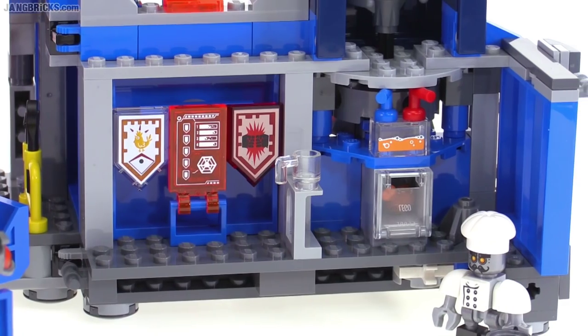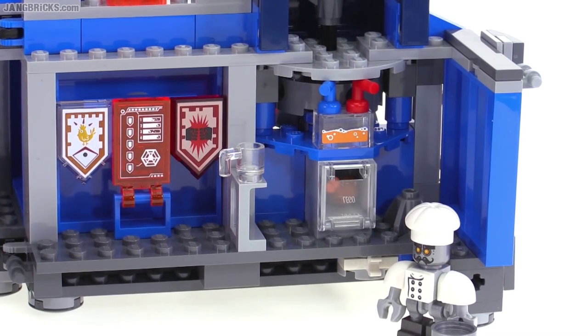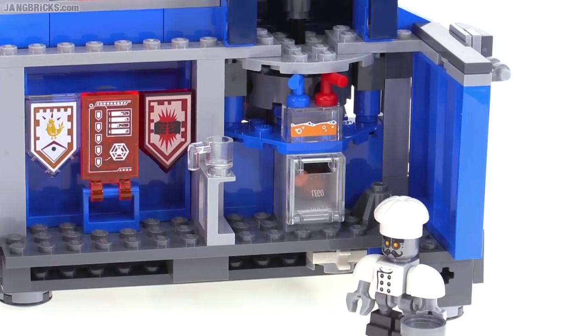This is the small kitchen area, manned by Chef Eclair. For some reason they put the hot water on the right side. This is actually an oven down below, and it has a little leg of chicken or some sort of poultry in there, plus a glass, and Chef Eclair has a little pan.